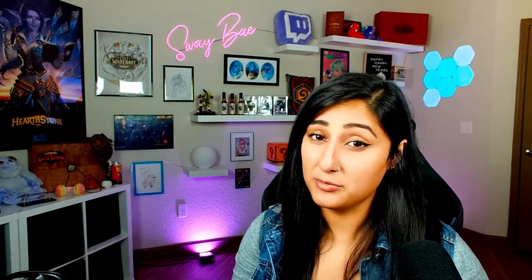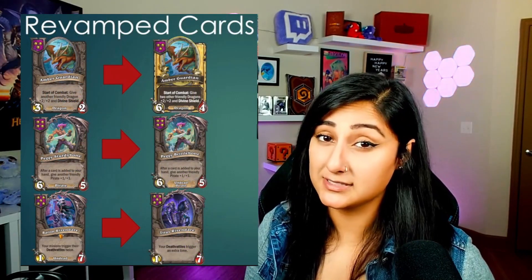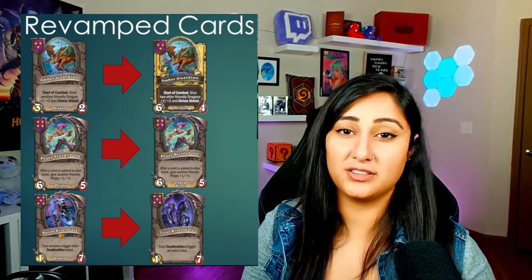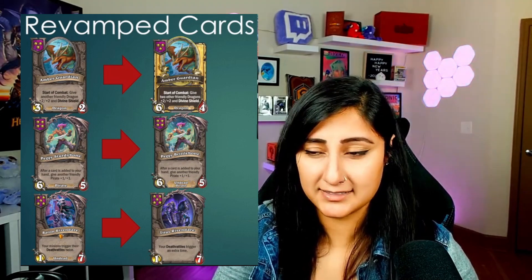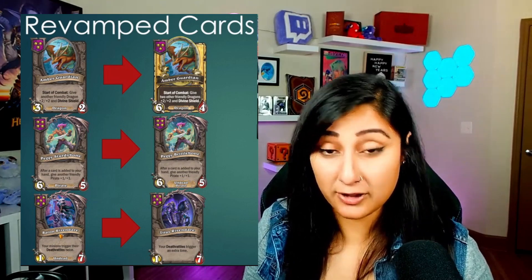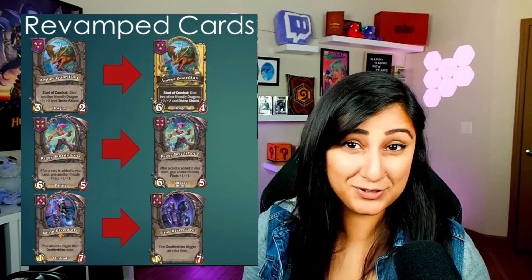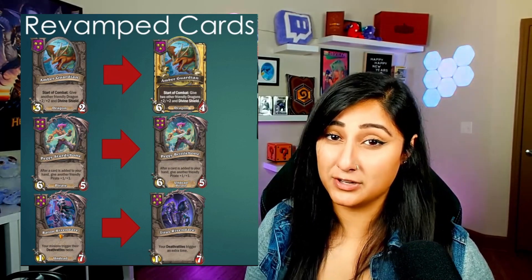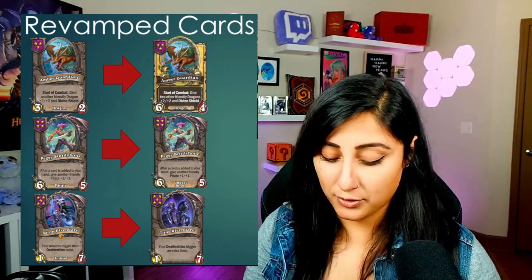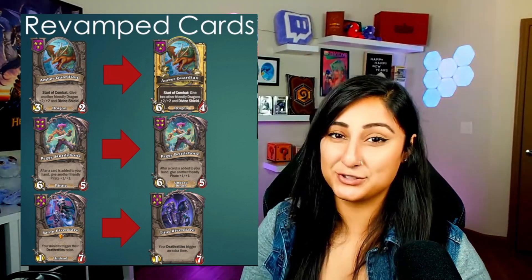We also saw some revamped minions. The Amber Guardian's golden version now gives two Divine Shields instead of one Divine Shield with additional stats. I love this change — it's also super helpful with the new Drake that gives Divine Shield minions plus 10 attack. Now, Peggy Brittlebone would have been an Undead Pirate, but there was really no undead synergy for Peggy. So Peggy is now Peggy Sturdybone in human form and simply just a pirate. And Baron Rivendare would have been in that situation of being undead, but it was important for Baron to be in all lobbies. So Titus Rivendare is our new Baron with the functional change of being able to stack.